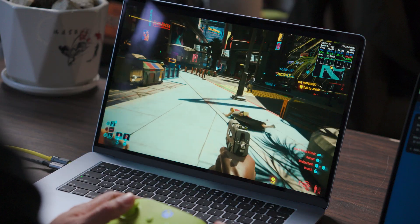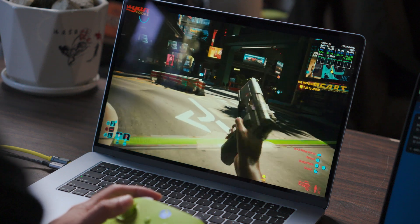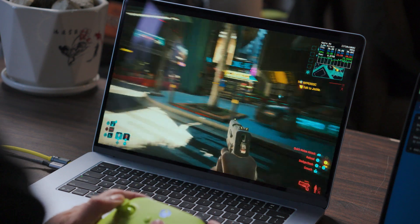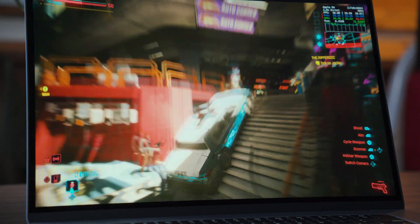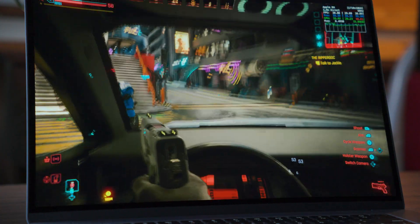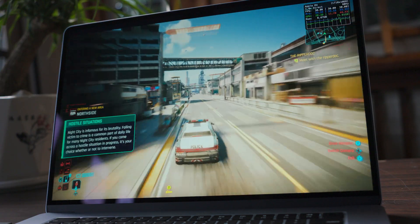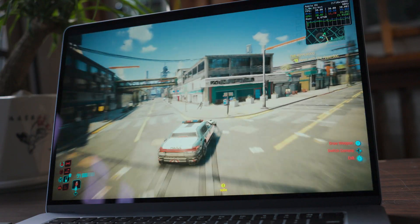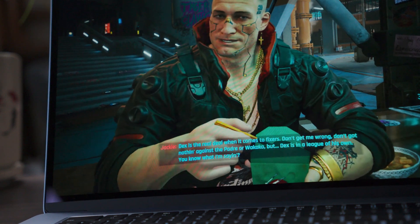Our next one is Cyberpunk 2077. This is by far one of the most popular AAA titles out there, and it finally got a native release on Apple Silicon Mac this past July after a long wait. It is an action, role-playing, open-world game that drives you into a living, cyber-futuristic city where you shape your own story. Every choice leads to a different ending and the city really feels like it reacts to you — every scene, building, and detail just looks stunning. What makes this game special is the mix of freedom with your character and storytelling. It's not all about action; there is a story behind it, and playing through it sometimes feels like you're watching a movie.